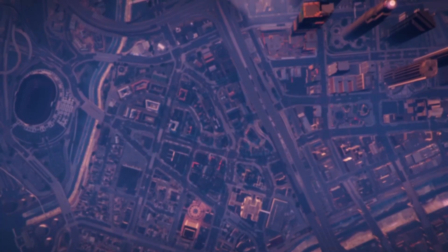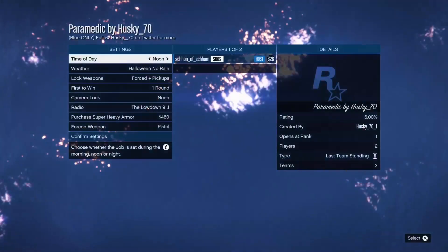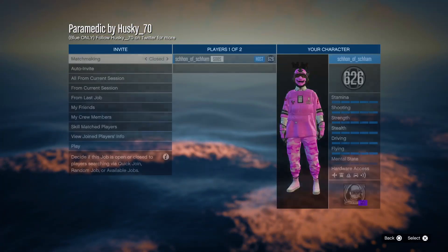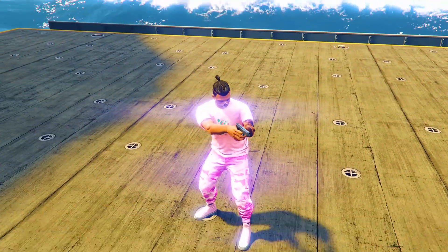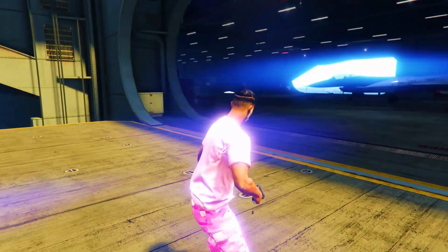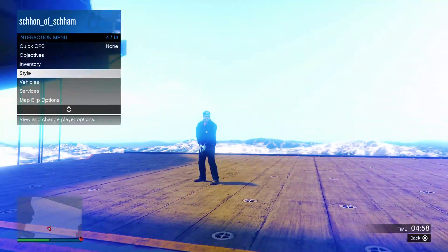Once you guys do load into the job, simply invite a friend or a random to join. Once a friend or random has joined, simply load into the job. Once you guys have fully loaded in, you will notice that you will be wearing your outfit only for a few seconds, but once you do fully load in, your outfit should now be turned into the blue paramedic outfit.